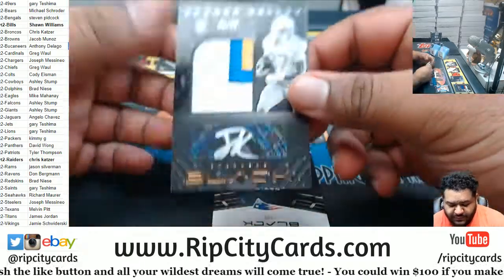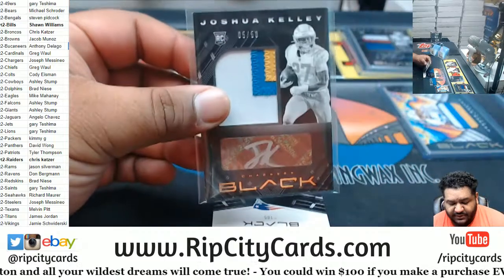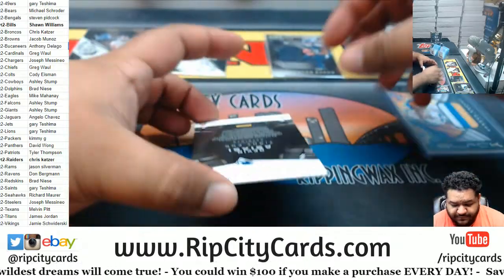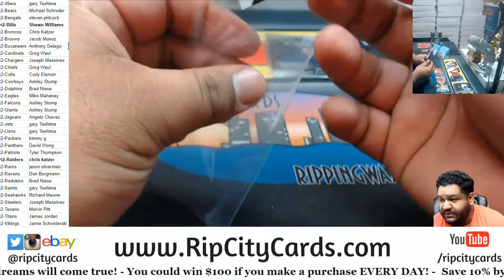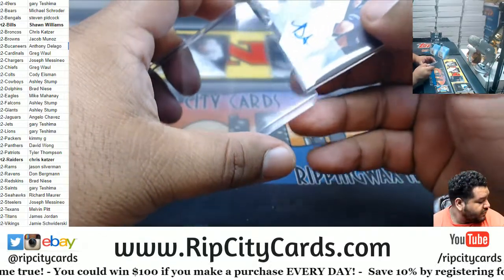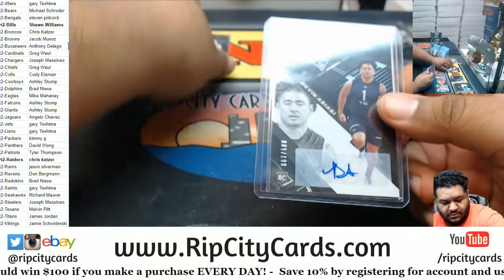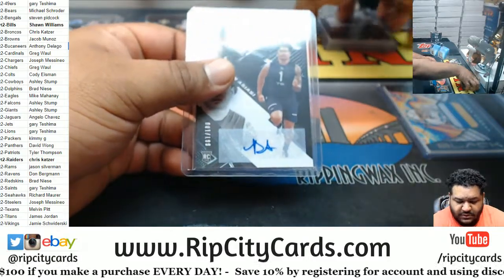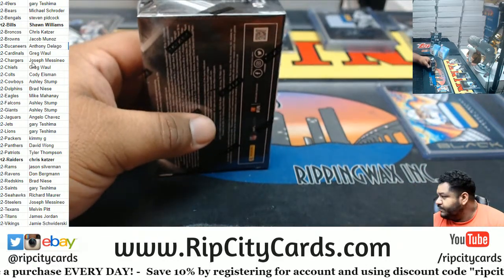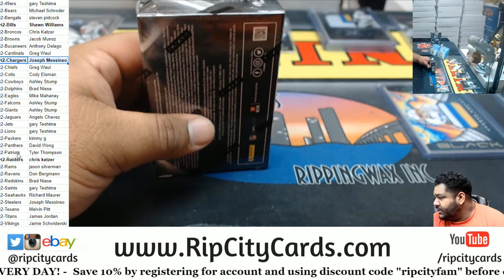Joshua Kelly 5 of 50, Chargers RPA — come on Herbert. David Asiasi 209 rookie, Patriots. Chargers on the board and the Patriots on the board.